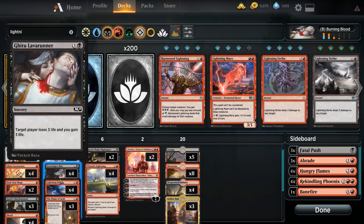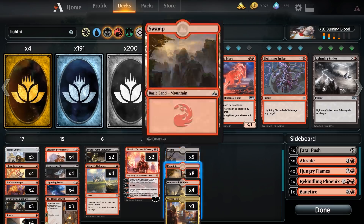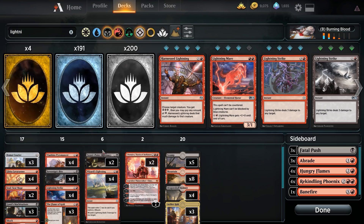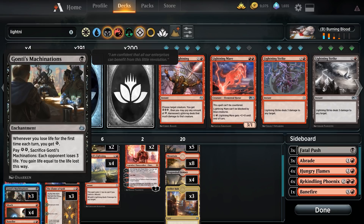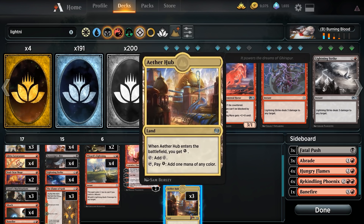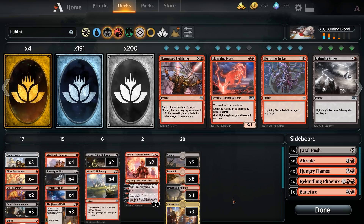For the mana base, we're running four copies of Dragon Skull Summit — you can swap these out for extra Aether Hubs if you want to stick to Swamps and Mountains. Five Swamps, eight Mountains, four Dragon Skull Summits, and an Aether Hub. The energy from Aether Hub lets you enable Gonti's Machinations early, and Gonti's Machinations refills energy on your Aether Hub — there's a lot of synergy there. Hold off on using Machinations until the last possible moment so it keeps generating energy to keep Aether Hubs live as dual-colored lands.